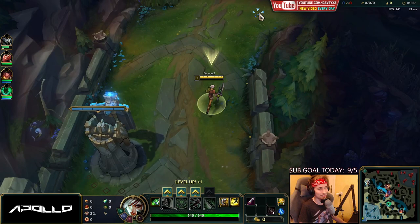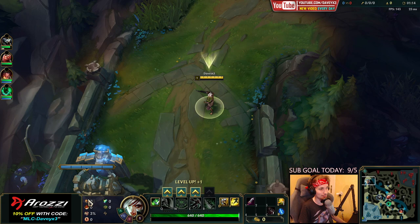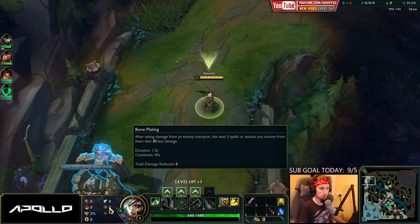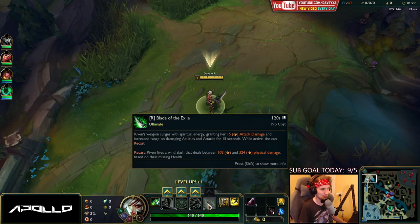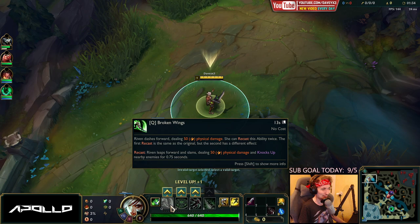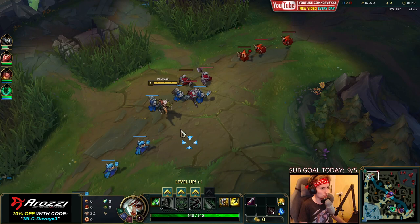I already feel like I'm trolling in this game. The setup is really not that bad though — Conqueror, Triumph, Alacrity, Last Stand into Shield Bash and Bone Plating, that's good. But having damage, armor, magic resist, taking Exhaust as my summoner spell, and maxing W into E into Q — I've never done that in my life. This is going to be very interesting, let's see how good this setup is 10 years later.